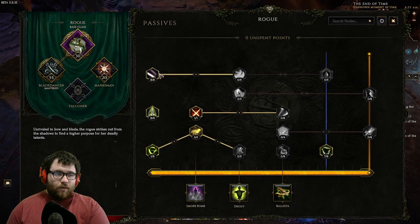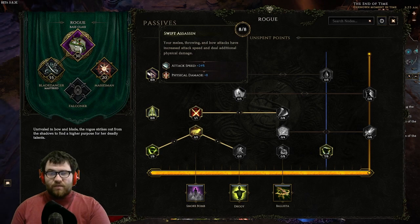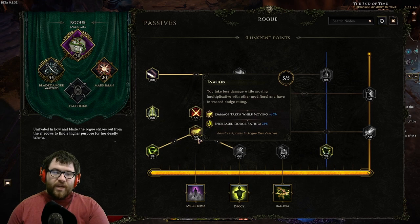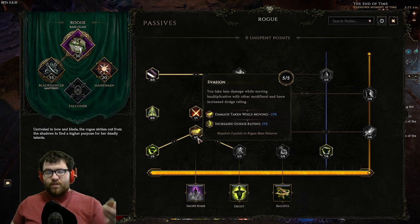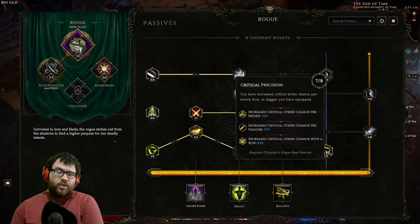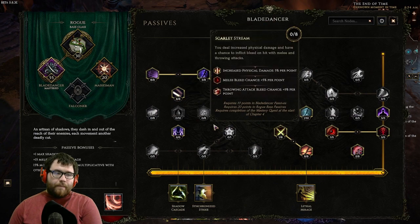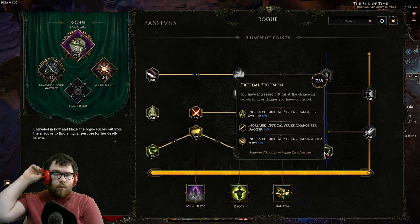For passives: eight points into Swift Assassin — the phys damage is really strong since we're scaling pretty much generic damage; flat damage is always good. Eight points into Steady Hand for the dexterity, since we're dex stacking. One point travel to Guile, five points into Evasion for increased dodge rating and reduced damage taken while moving — this node is the whole point of playing Dancing Strikes. One point into Twin Blade for dual wield. A few points into Critical Precision just to help cap crit while gearing up, though once you have better gear with 100% crit chance you can reallocate those seven points.